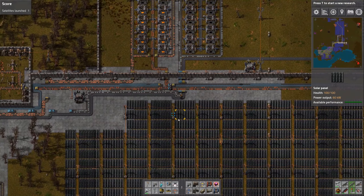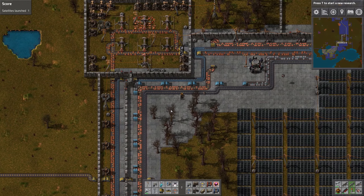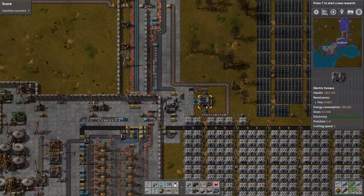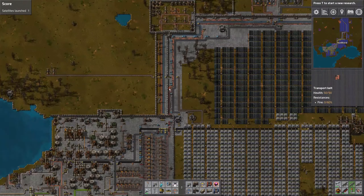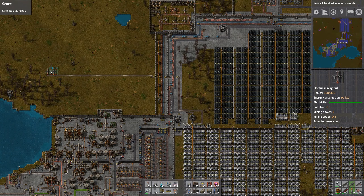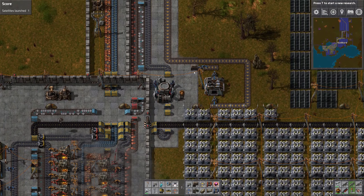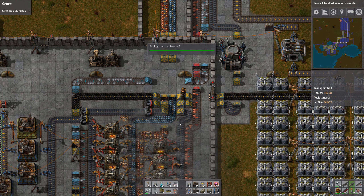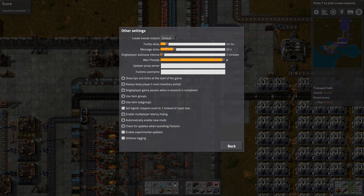Even more solar down here, some more copper mining right there. I really utilized every single spot there. The good old single electric furnace — if I recall correctly that probably did some stone or something. Still on brick. Those autosaves are a little on the fast side — two minutes.